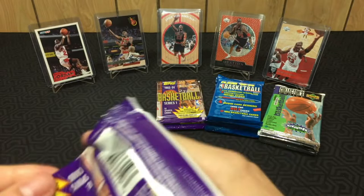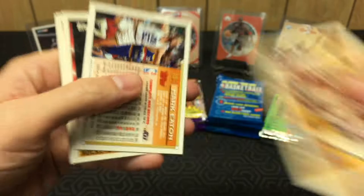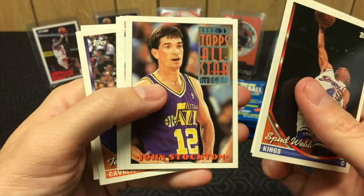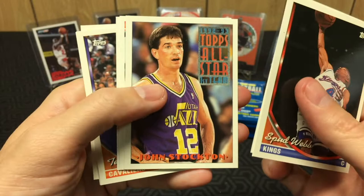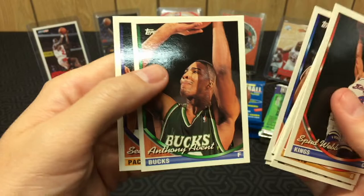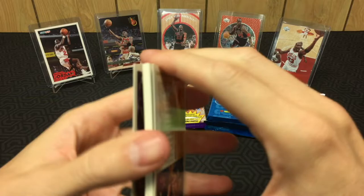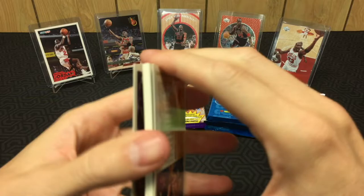Jordan's got like a 50 Points Club card and a scoring leader in here. Looks like we got a Topps Gold — a Mugsy! There's one of those 50 Point Club cards, so Jordan's got one of these. Mark Eaton — man, that dude was huge. Spud Webb, Scotty Brooks, Stockton, Danny Ferry, Kimball, Bryant again, Sean Green. No Jordan, not even any Pippen. Definitely light on the Bulls. Our Topps Gold is Thurl Bailey.